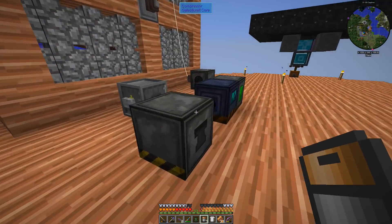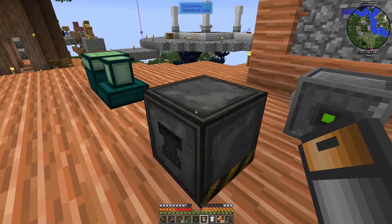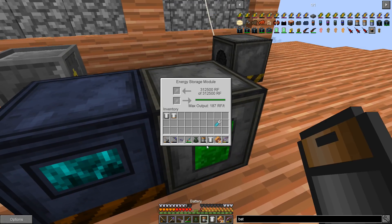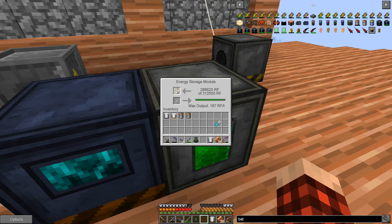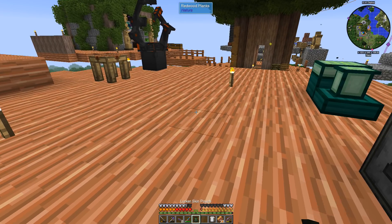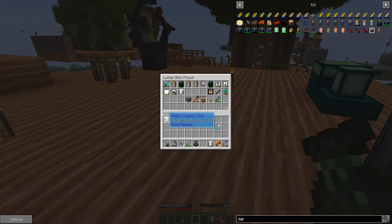I don't know where the charger is — I think it's over here. That's a methane, that's a compressor, atomic reconstructor. Oh, we can just throw it right in here — like this. It only charges one at a time, that's okay. This should give us plenty of power. Okay, it shows me they're full.